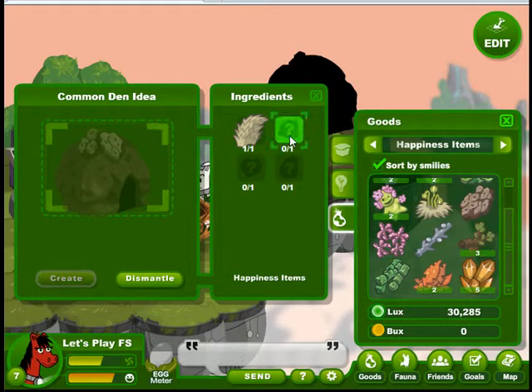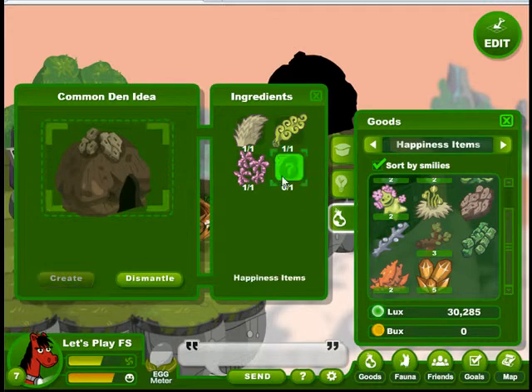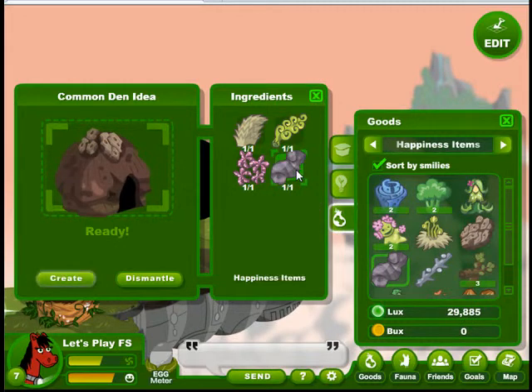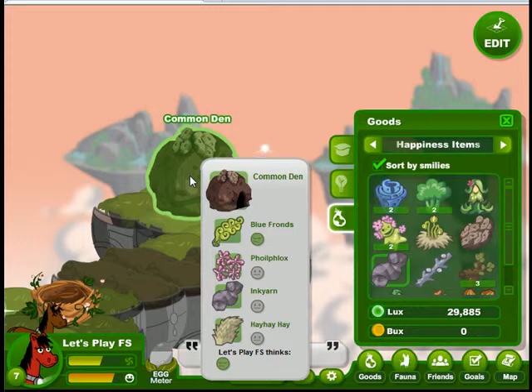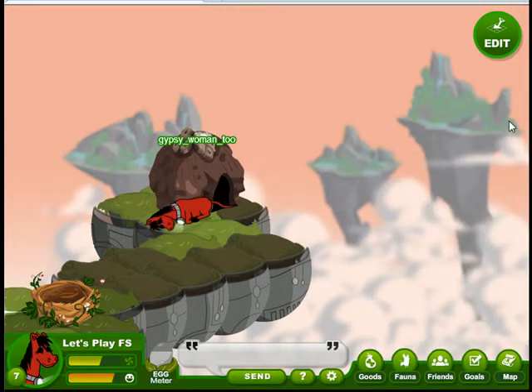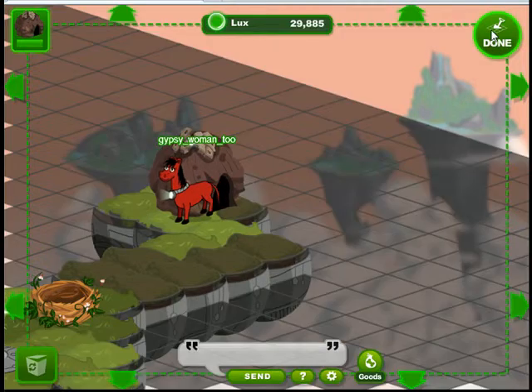It gives different amounts of increasing happiness, but I have a feeling this den isn't going to be very good. If we don't have the items we need, we can stop at the store and get some basic things, or the market and spend our hard-earned lux to get them. Sometimes you can trade with someone. Now we get a little box up in the corner that shows we'll have nine minutes out there.